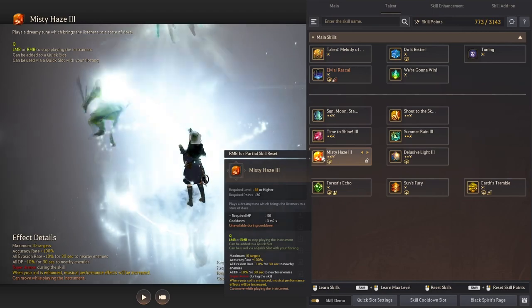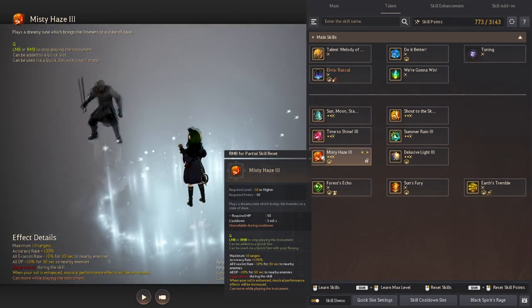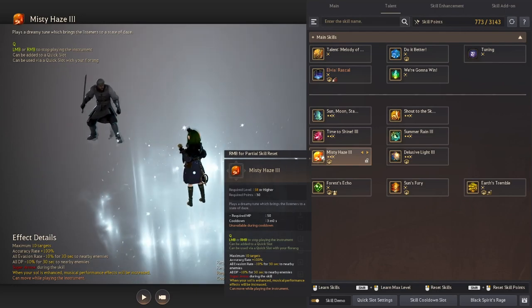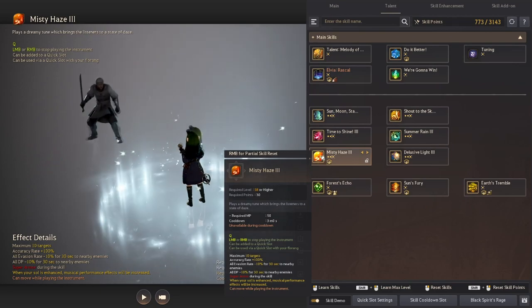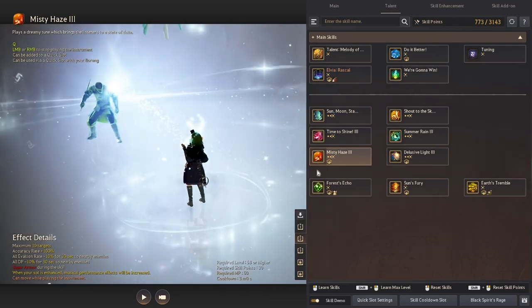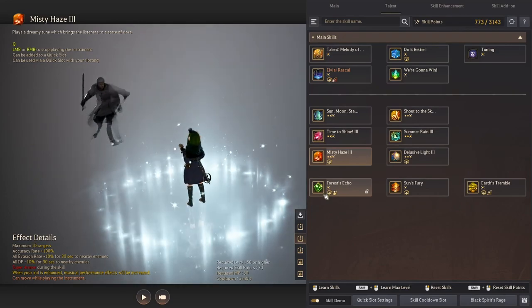Misty Haze is one of the strongest abilities in the game with a 3-minute cooldown. This ability will debuff up to 10 targets with a minus percentage to their overall evasion and DP for 30 seconds. There are other useful skills in the talent tree, but since they are mostly geared toward PvP, we'll ignore them for now.